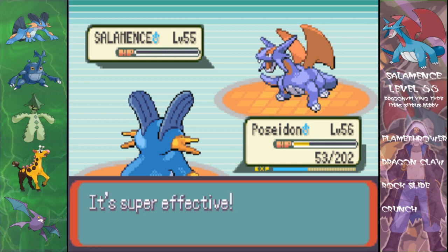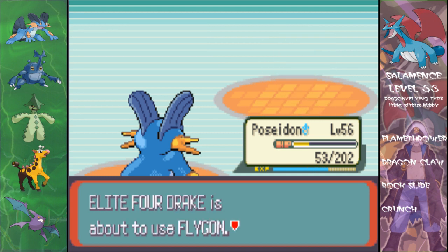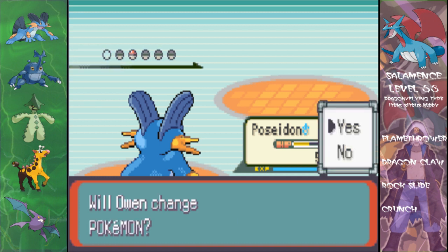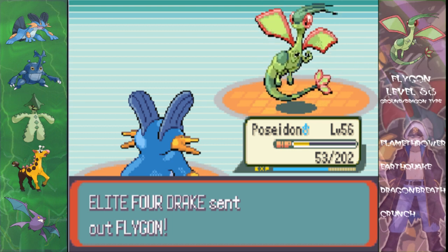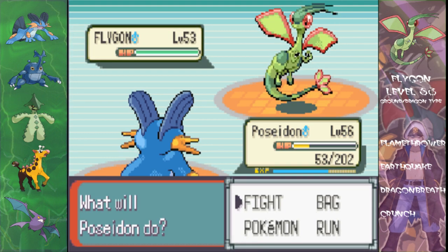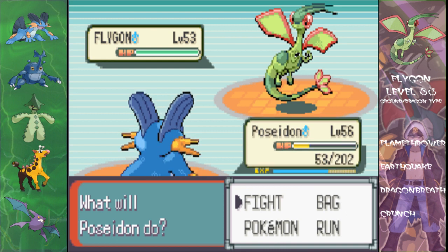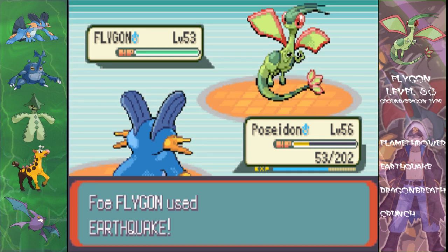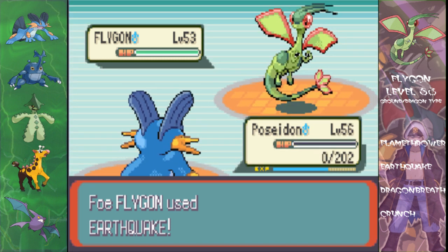Yep, we're good. I just made it look a whole lot easier than it should've done, but if you have a good Pokemon like Walrein or Glalie you'll be perfectly fine here. And once again, Flygon — level 53, Ground/Dragon type. Flamethrower, Earthquake, Dragon Breath, and Crunch — same moves as Salamence I believe. Also quite weak to Ice type, which means you can have another easy time here.